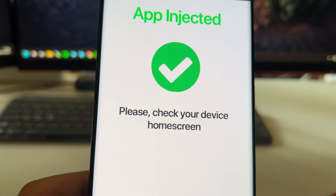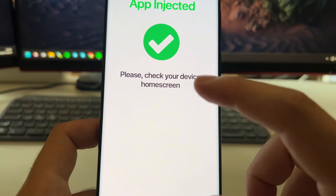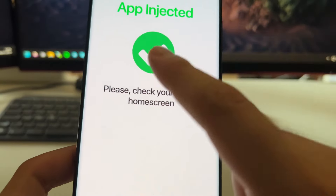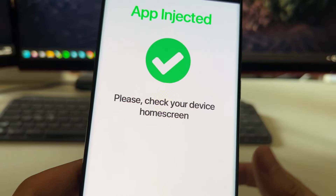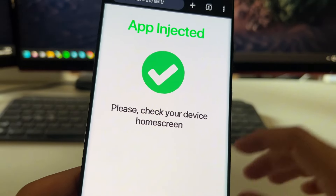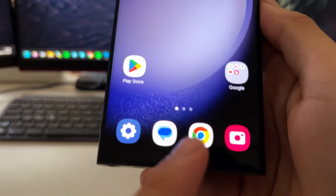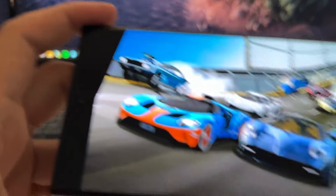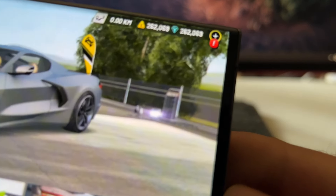You'll get a message that says 'App Injected.' If it's your first time, instead of that message you will see a list of apps — just tap an app, read the instructions, install the app, and complete the instructions inside it. After that, you will see this page automatically, and the extension will be installed on your browser. Now every time you open the game, you will have one million diamonds and one million gold loaded into your account.